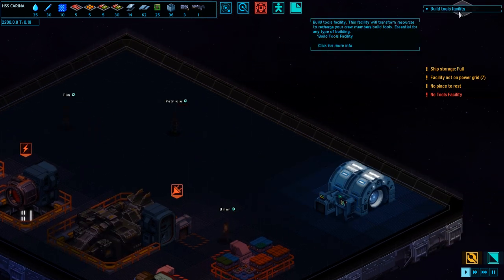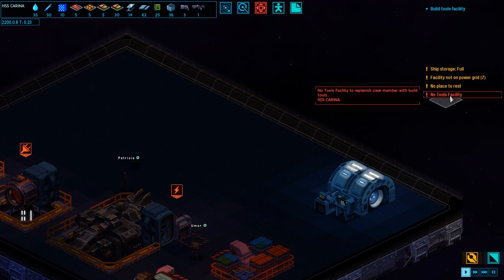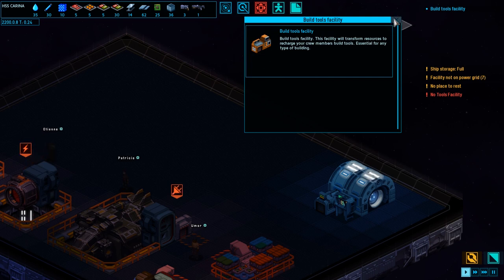Build tools facility. This facility will transform resources to recharge your crew members. It's essential for any type of building. We've got these warnings: Ship storage full, Facility not on power grid, No place to rest, and No tools facility. Okay, so we need to build a tools facility. Click for more info — so this is the info we already had. Let's see if we can find the build menu.